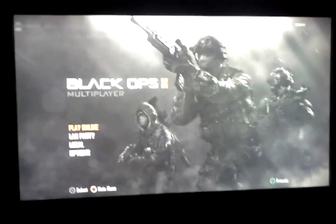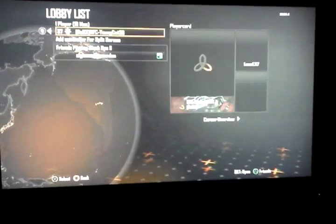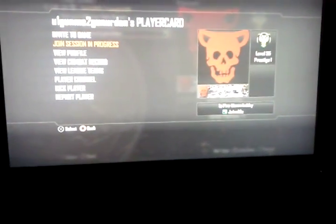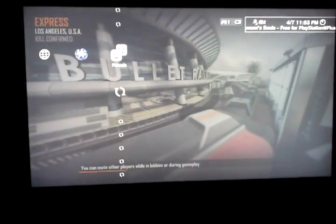All right, now I'm going to click online. Connecting to online servers. As you can see here I'm online. See, that's my friend right there — he is in a pregame lobby. Just to show you guys that I am online, this is not a hack or anything. I'm going to join a random game. All right, so there I am online.